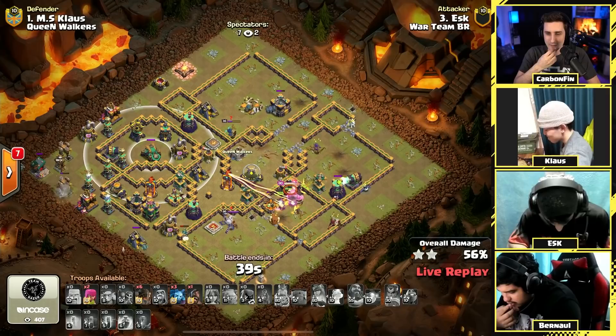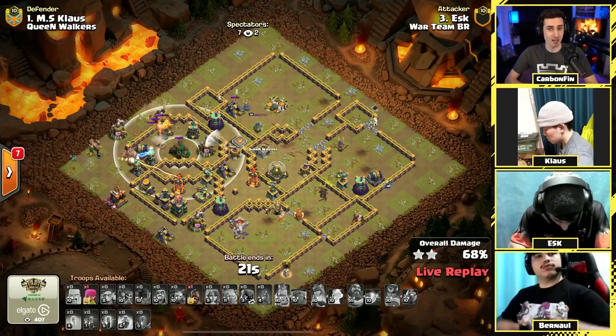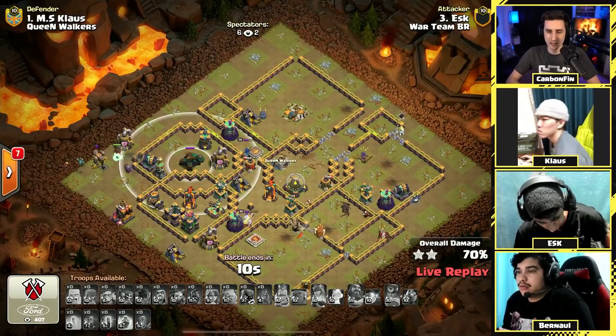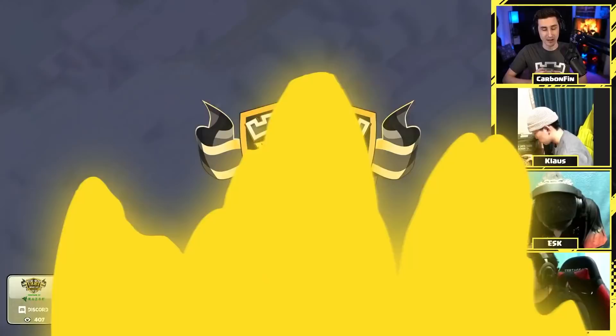ESK pops the king ability to try to get percentage. Remember there is voting at the end of the war, but if one team has a two-star and percentage advantage, the voting won't affect the outcome. With about ten seconds left, ESK drops a hog and pulls a ground skeleton to slow the archer — it does grab the dark elixir drill — and ESK finishes at 71 percent. Nice try to ESK.